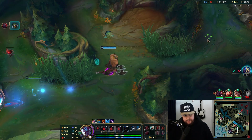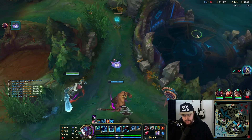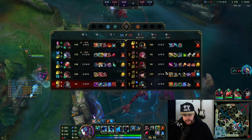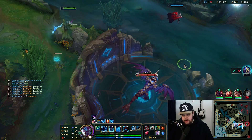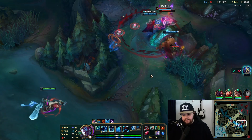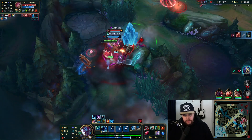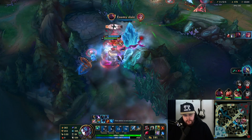Got my Randuin's here which is beautiful, and then we're just going to go Spirit Visage next as our magic resist item — it'll deal with Katarina just fine. Behind the Vi we just ult her again because she is worth the most stats.